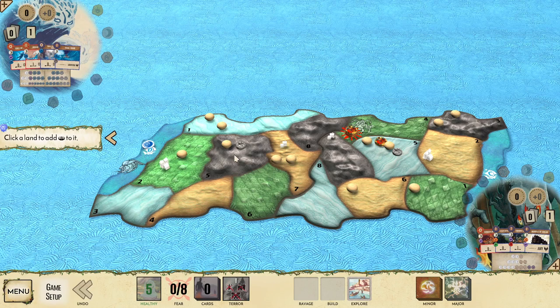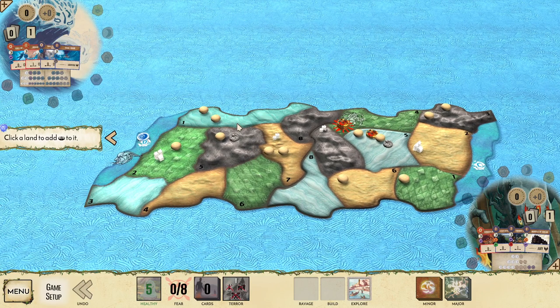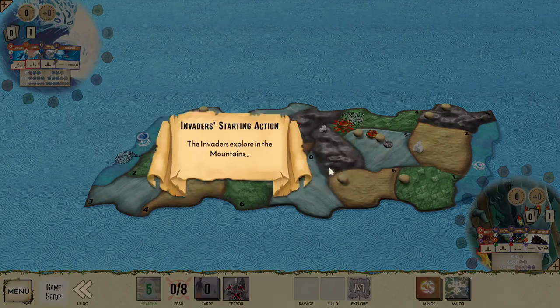Most boards, land one is going to be the land with the best adjacencies. For example on board C, we'd want land one for being able to reach land six, five, or possibly land two to reach four or five. But as it is with board D, I'm going to go ahead and put in land one.